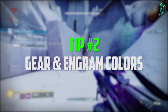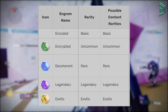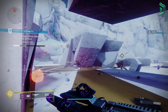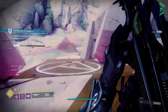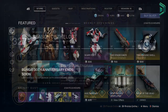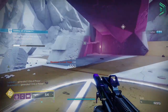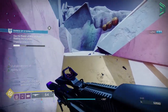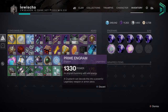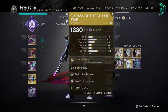Moving on to our next tip: know the gear and engram colours. These are common (white), uncommon (green), rare (blue), legendary/prime/pinnacle (purple — the ones you'll focus on most during end game), and exotic (yellow — supposed to be the most powerful weapons and armour in the game with special traits or perks). There are also bright engrams, which are used at the Eververse store to unlock new cosmetics. The main focus should be prime engrams and powerful/pinnacle rewards — basically purple coloured weapons or engrams. You can also farm exotics from lost sectors.